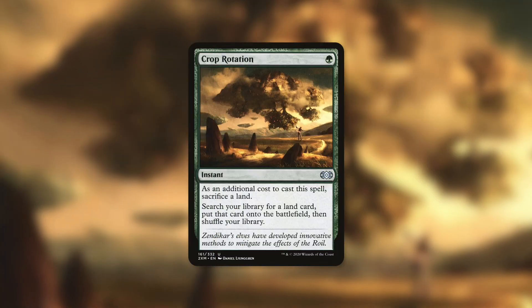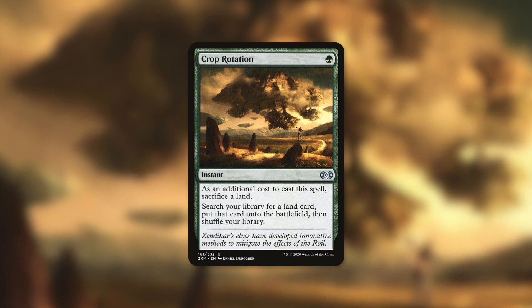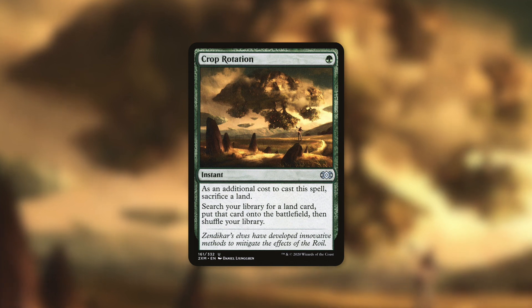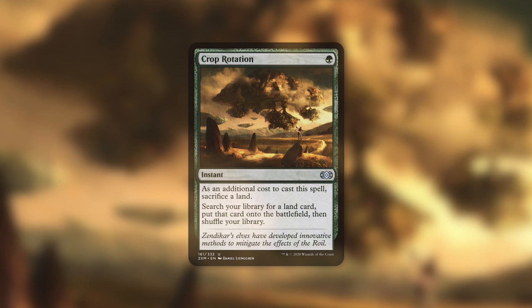First up, Crop Rotation is a fantastic addition to this deck. It's an instant for just one green mana that says, as an additional cost to cast this spell, sacrifice a land. Search your library for a land card, put that card onto the battlefield, then shuffle your library. With this, we can easily exchange one of our lands that isn't either a gate or Maze's End into either a gate or Maze's End. This card is very simple, very effective, and can either help us close out a game with the Maze's End victory or help us begin it by going and getting Maze's End.